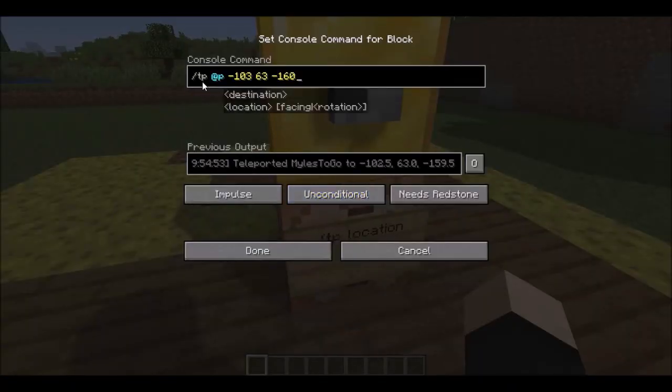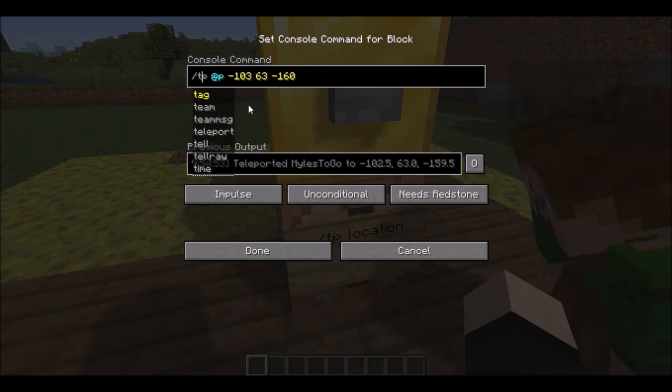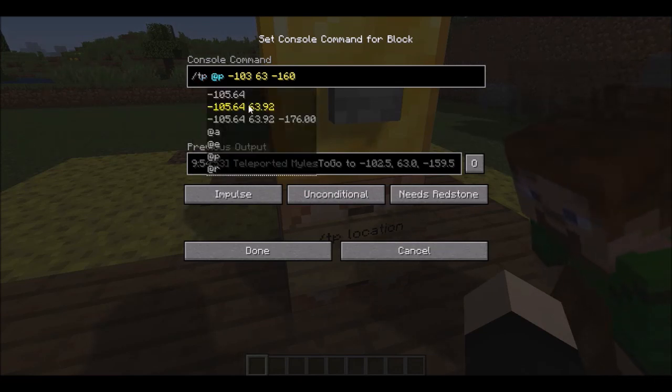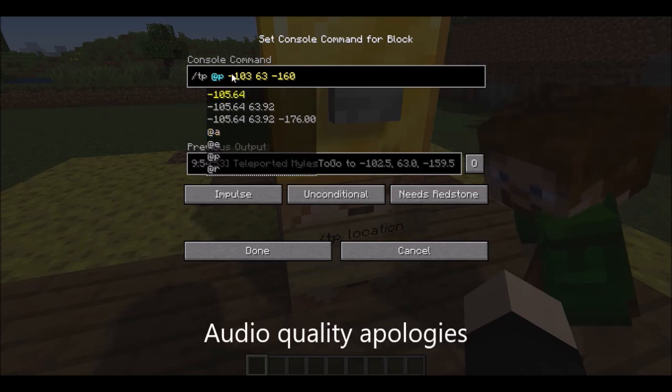So this is the basic command: slash TP. And you don't have to have a slash in a command block — I just chose to put it there because I like it that way for some reason. And then you need a target selector, like @p, in other words, nearest player. That's the one we're going to be using the most — that's the one I'd usually recommend if you're using command blocks.